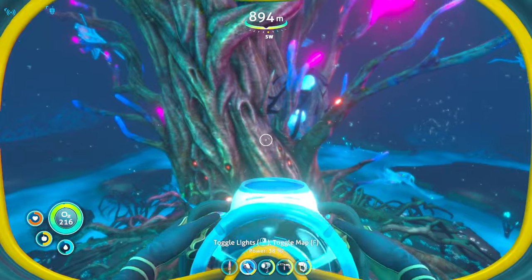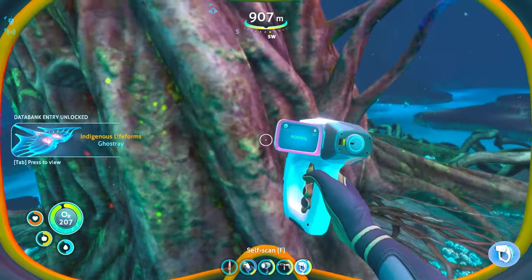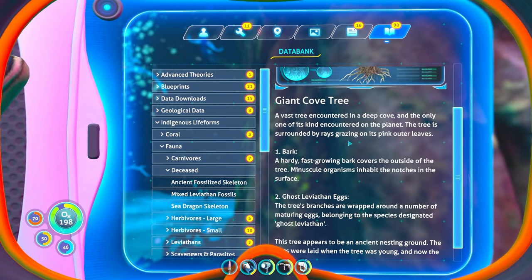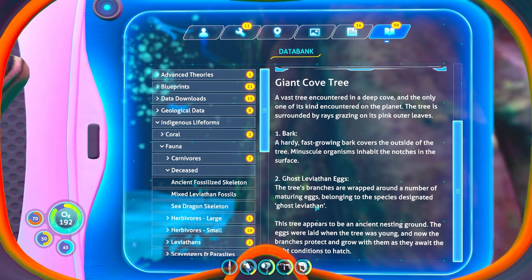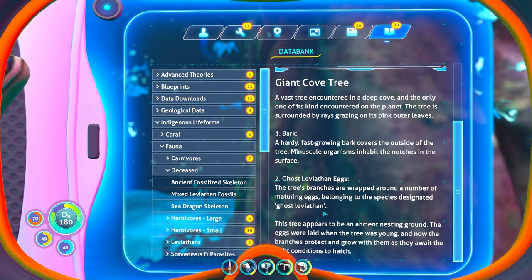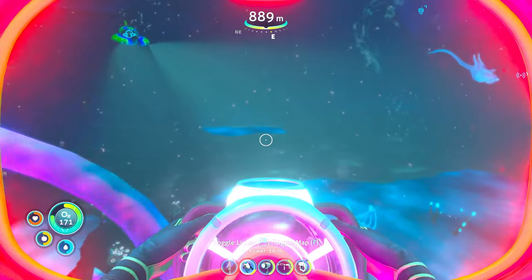So this is what I needed — this is some calm, some good music. Ghost ray! Giant cove tree — only one of its kind counted on this planet. It's ghost leviathan — the tree appears to be an ancient nesting ground. The eggs were laid when the tree was young, and now the branches protect and grow with them as they wait for the right conditions to hatch. Well, that's wonderful — those are ghost leviathan eggs! Why am I red? Was this the lighting?